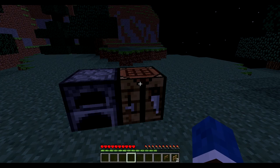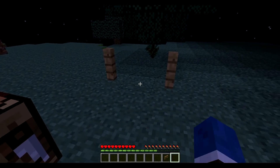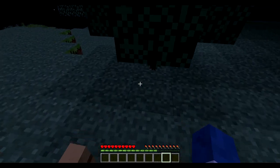So we're going to place it down. There we are — now we have our fence gate that we can just walk through.